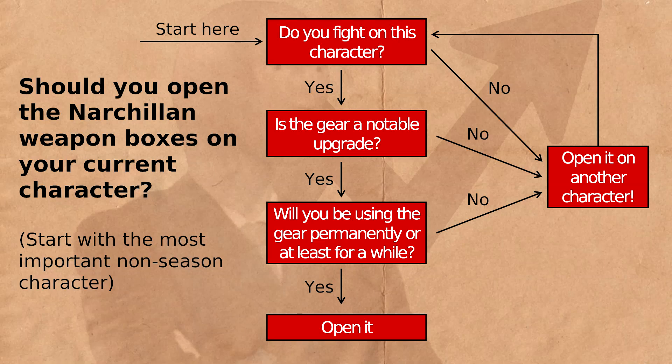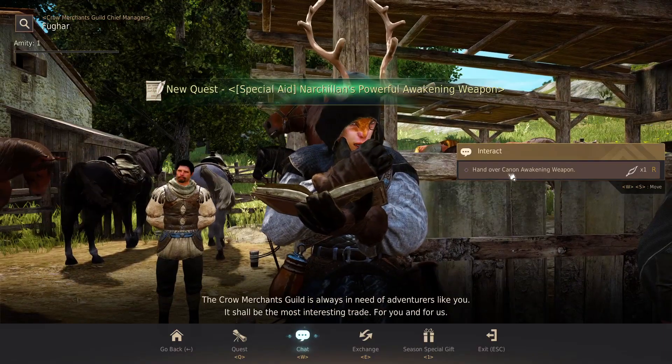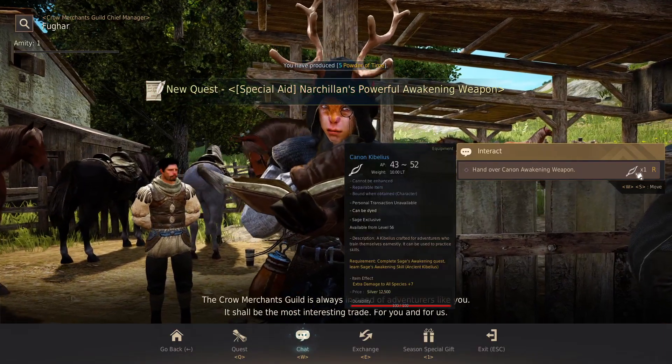Here is a framework to help you decide which character to open the weapon boxes on. For me, that's definitely not my Sage. Narchalan gear is special in several ways.